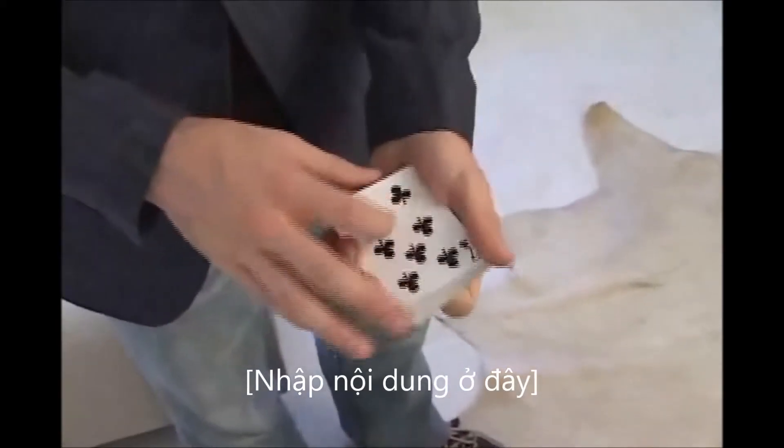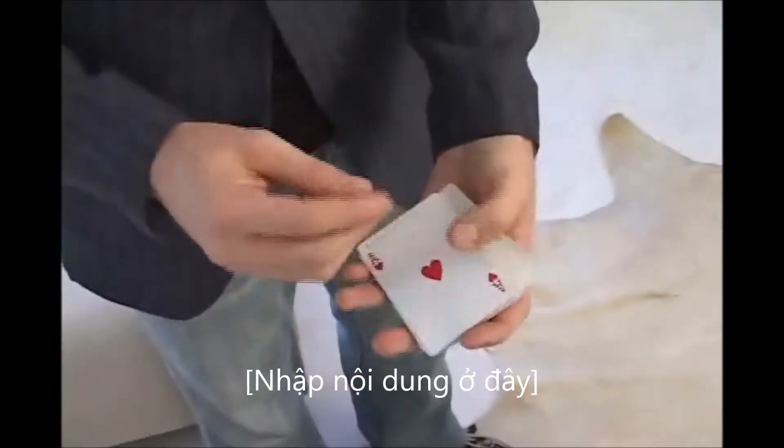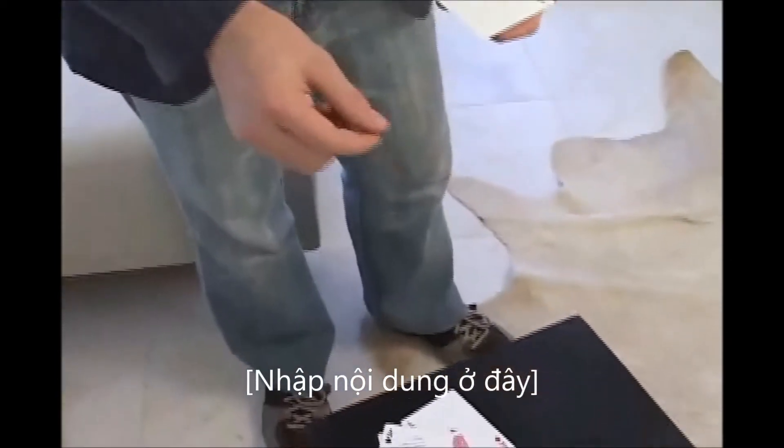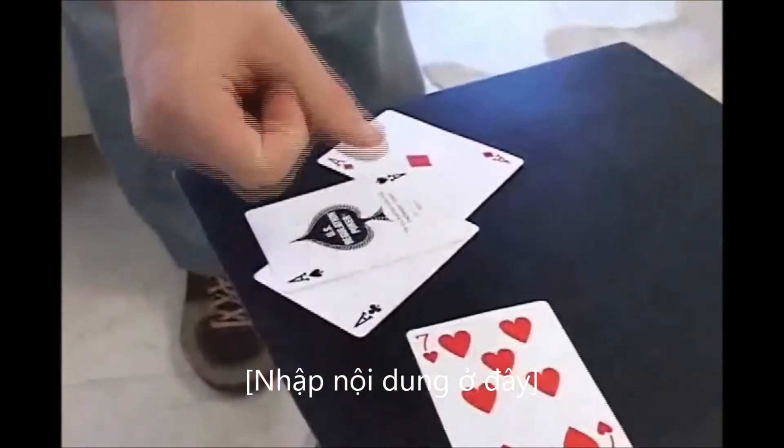Well now that I know your card, I can actually take the seven and change it right into it. Oh wait, if that's the ace, then that must mean down here between the aces is one card — the seven of hearts.